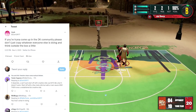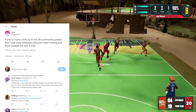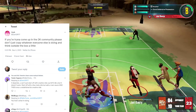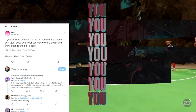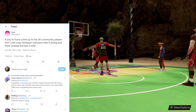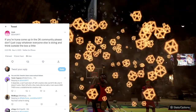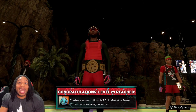Zack says if you're trying to come up in the 2K community, please don't just copy what everybody else does — think outside the box. Someone responds it depends: you can't just start off with creative videos because nine times out of ten it doesn't work. Start off with a few meta vids but add your own sauce, and then once you establish yourself, do creative videos. That is the exact take.